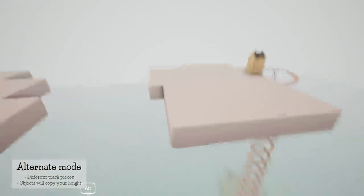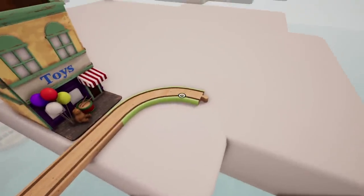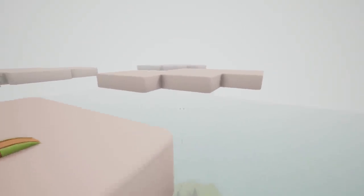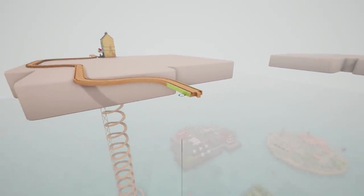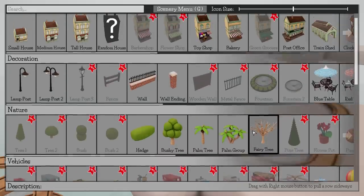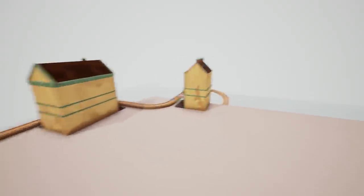Now that we've got the foundation set up, the fun part begins. I do have the preliminary toy time toy store right here. Before I add any more stuff, I'm actually going to lay out some track because I don't really have a solid plan yet. I think they're the right elevation, I'm just gonna go over here. It actually looks really cool. This right here is going to be like the little city section. So I'm going to add a post office right here.